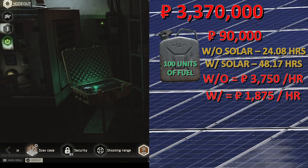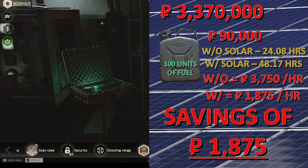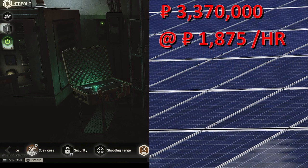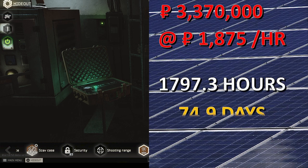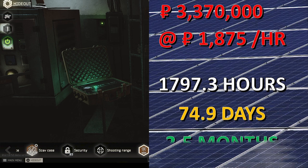The solar saves you 1,875 rubles per hour. At that savings rate it takes 1,797.3 hours to recoup the 3.37 million you put into this. That's a long time — 74.9 days, or 2.5 months. So those are the hard numbers. You can make your decision just off of that if you want.